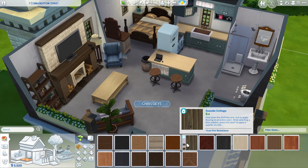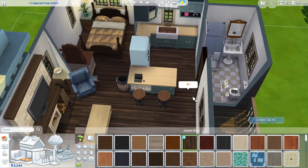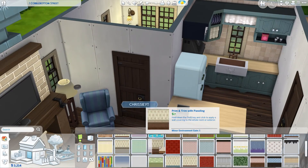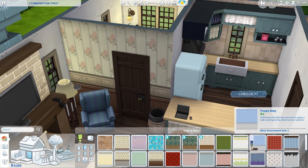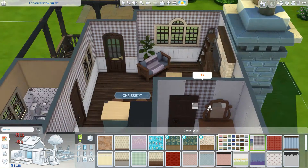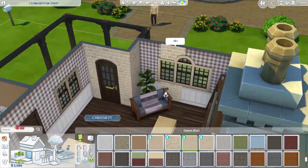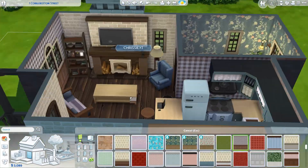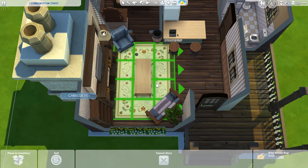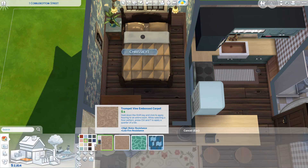This lot was worth 1,200 Simoleons when it was empty. I actually created a brand new Sim, moved them in with their 20,000 Simoleons, and built the house with what they had. So it will be totally affordable if you start a brand new game with just one Sim. If you start with two Sims, you'd have an extra 2,000 Simoleons or so. When I was done building, my Sim only had four Simoleons left — but honestly, that's probably one of my favorite ways to play, starting with nothing and working my way up.